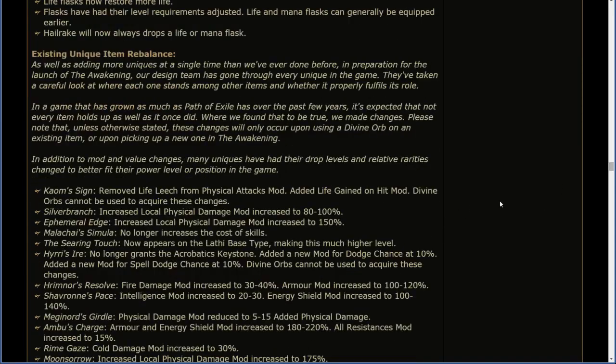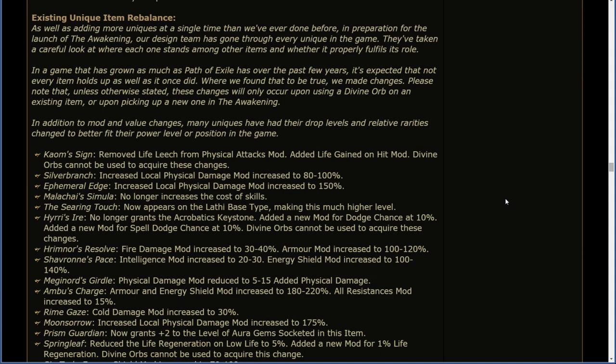Existing unique item rebalance. In preparation for the launch of the Awakening, our design team has gone through every unique item in the game, taking a careful look at where each one stands among other items and whether it properly fulfills its role. In a game that has grown as much as Path of Exile, it's expected that not every item holds up as well as it once did. Where we found that to be true, we've made changes. Please note that unless otherwise stated, these changes will only occur upon using a divine orb on an existing item, or upon picking up a new one in the Awakening. Many uniques have also had their drop levels and relative rarities changed to better fit their power level.